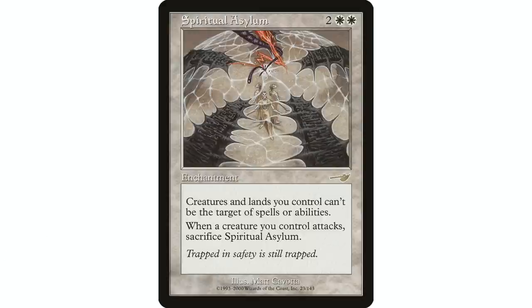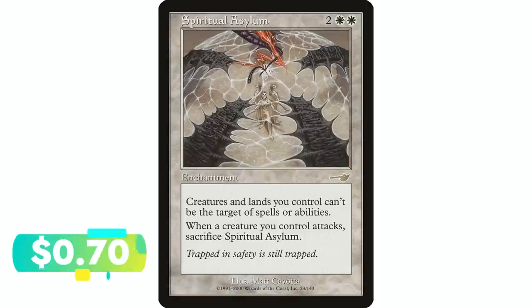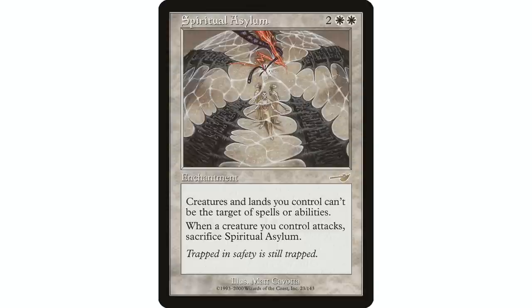Coming in at number six, we have Spiritual Asylum — two white white enchantment. Creatures and lands you control have shroud. But whenever a creature you control attacks, sacrifice Spiritual Asylum. So this is only going to stick around for as long as you aren't attacking. There are a lot of decks out there that just aren't going to be attacking at all. If you want to keep your opponents' hands off your creatures, this is a great way to do it. You also give your lands shroud, though you need to be careful since you can't target your own stuff either.